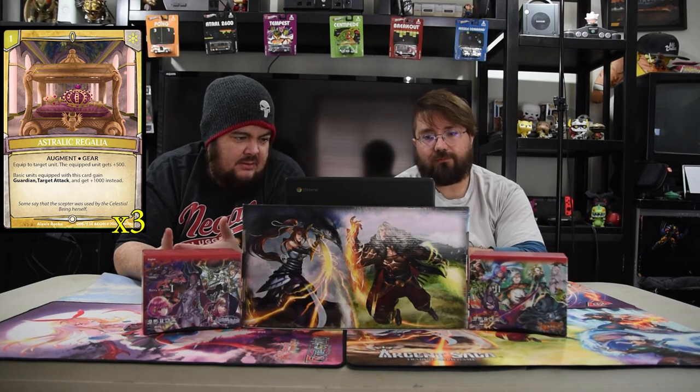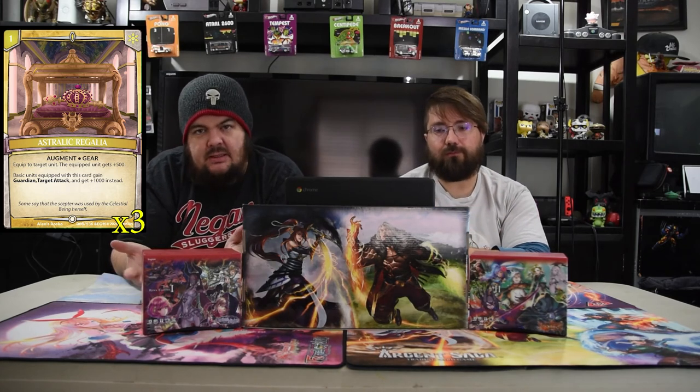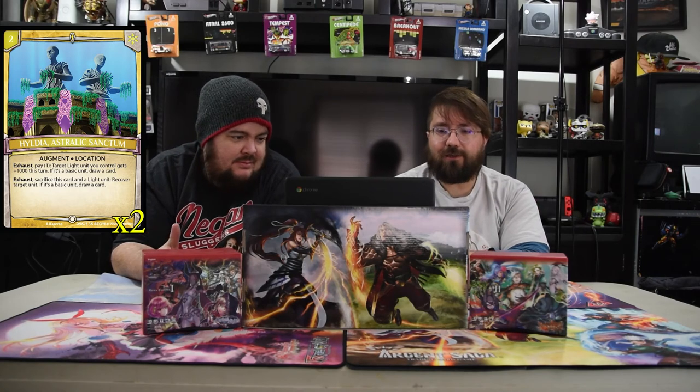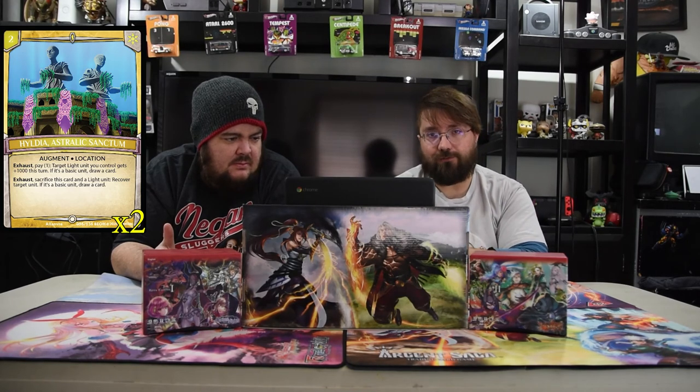We also have Astralic Regalia — a one-drop augment gear you can also search with the spirit. Equip to target unit: the equipped unit gets plus 500, but basic units equipped with this get guardian, target attack, and plus 1000 instead. It does not change the fact they are a basic unit, so all things that trigger off basics still work. Just a one-drop that makes your guardian bigger — really good. Next is Hydelia Astralic Sanctum — a two-drop location. Exhaust, pay one: target light unit you control gets plus 1000 until end of turn; if it's a basic unit, draw a card. You can also exhaust, sacrifice a card and a light unit to recover a target unit — if it's a basic unit, draw a card. So if you have something big to swing in twice to win the game, you can do that too.